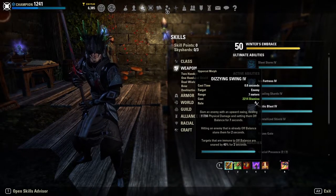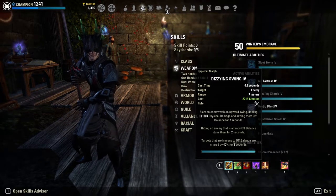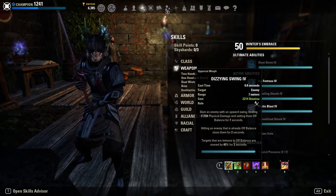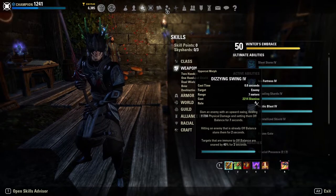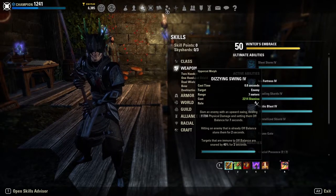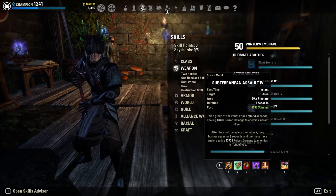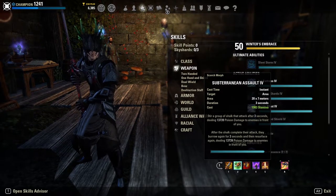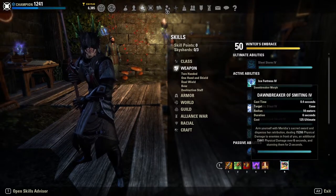Now in terms of our skill lineup, our first skill is Dizzying Swing. Because this is a build built around one big huge smack, we're going to do a Dizzying Swing, Shalks, Dawnbreaker combo — similarly to how on my Stam Crow I do a Dizzying Swing, Blast Bones, Onslaught combo. Dizzying Swing hits for instant physical damage and sets them Off Balance, which gives us Exploiter from the Ritual tree in champion points. If you hit the enemy again you stun them for two seconds, or if they're immune to Off Balance you snare them. You can also do a medium weave to get a stun on the Off Balance target.